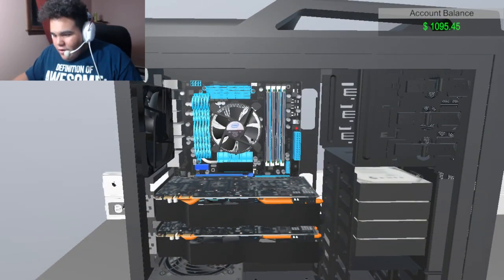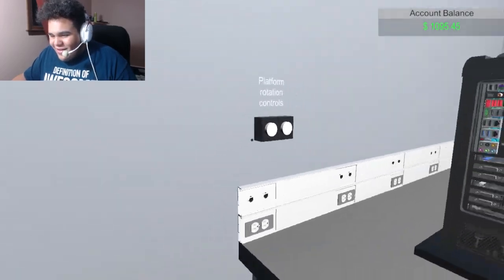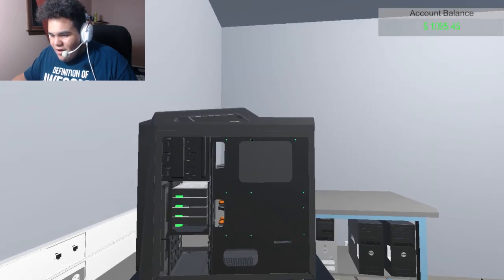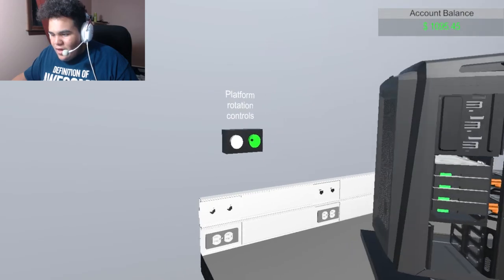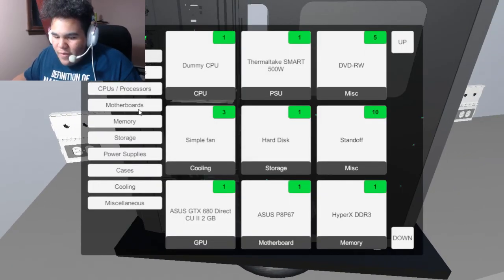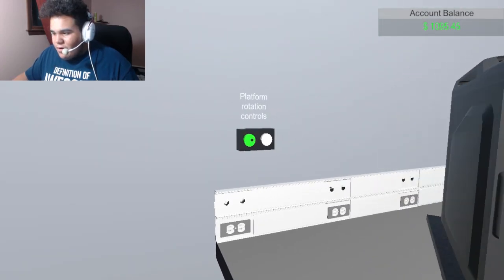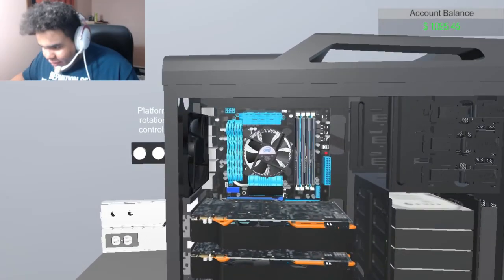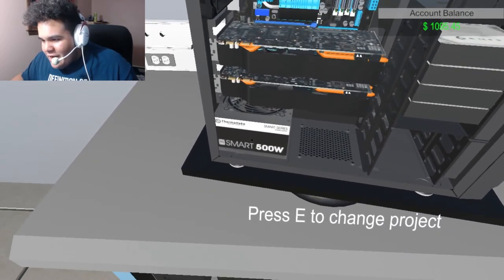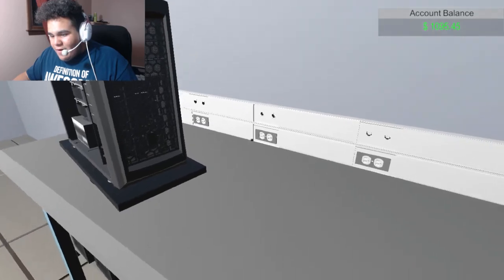I guess we're done. I didn't install the IO shield so our motherboard has no IO shield. This is the back of the computer. Do we have to do any cable management? We have no cables to install this with. So I guess we're done building our computer. We have: a stock cooler, a 500-watt power supply, two GTX 680s in SLI — the best graphics cards on the market — 4 terabytes of storage, no DVD drive, and I don't know how many gigs of RAM.